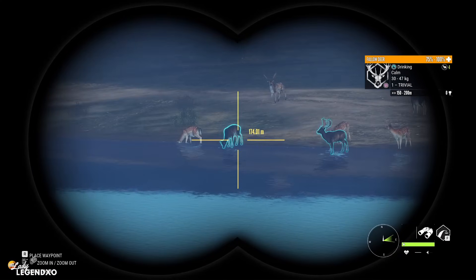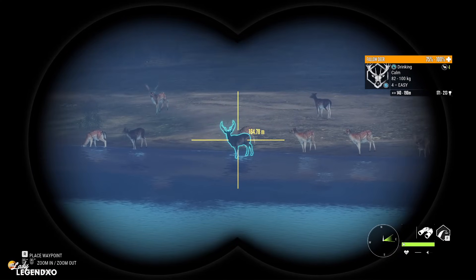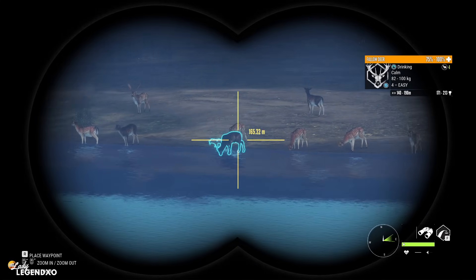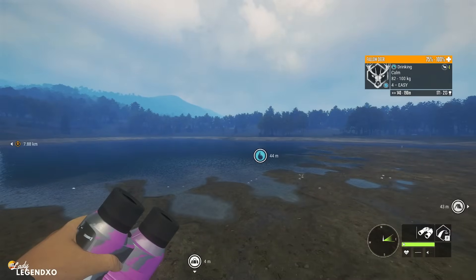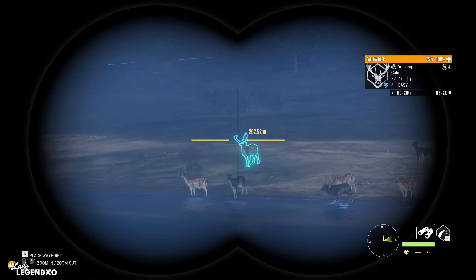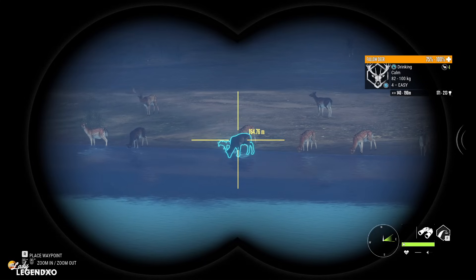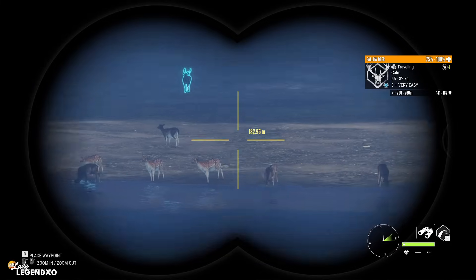When you shoot an animal, once it dies, it is gone forever. If you shoot an animal and leave the map before the animal dies, when you come back that animal will be alive and well on your map without a bullet in it. But once the animal dies, there is nothing you can do to make that animal alive again. It is gone forever.